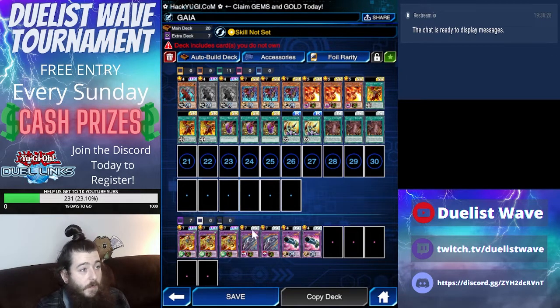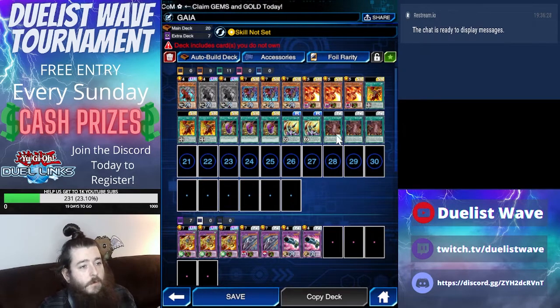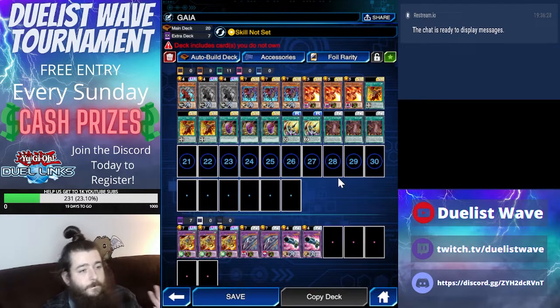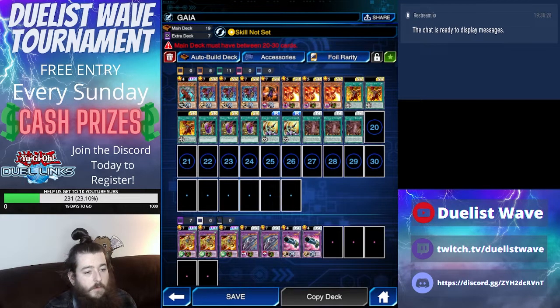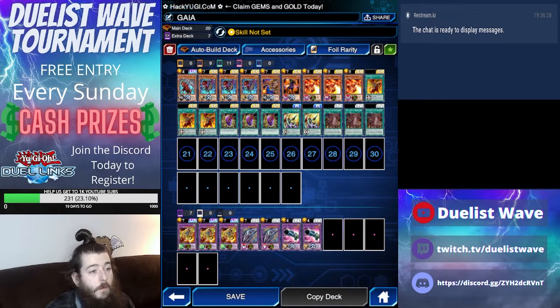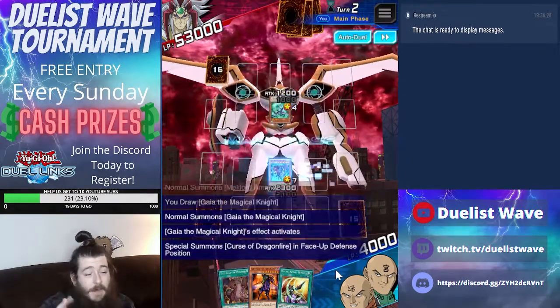And that's really it: summon Gaia, power it up with the Dragon Sword, use the Hermos Cannon to get two attacks. With the Claw of Hermos and Dragons Mirror, you can get three fusion guys on the field — no problem. That's the deck. I filled it out with Swift and Lord Gaia. Enjoy it, hit that like button, subscribe, we'll see you next time.